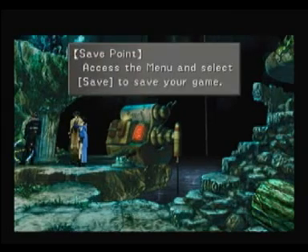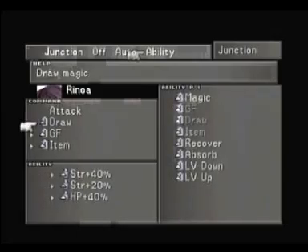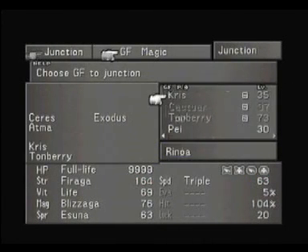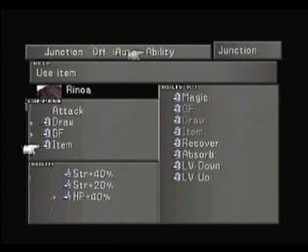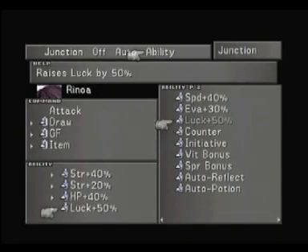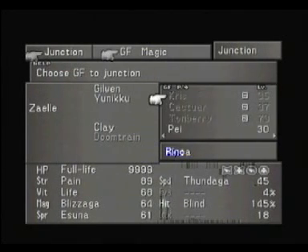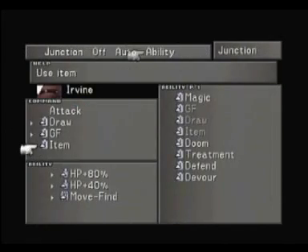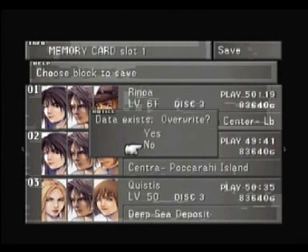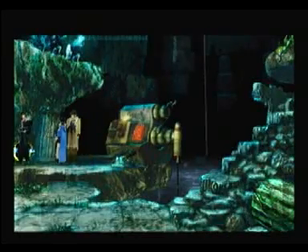Okay, let's save. We didn't junction Bahamut — this is sad, let's do that, I cannot show him otherwise. And we have more of these — what's 'Luck Plus 50'? That would be cool. Junction GF — you already have five, but you could take Fai. Okay, we have everything. Let's save and let's walk back up. I hope there will not be any fights. Okay, let's get back up.